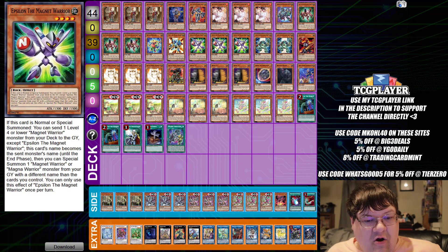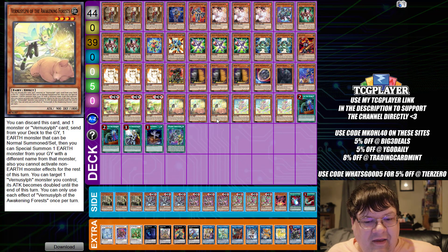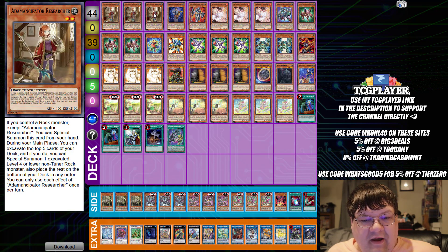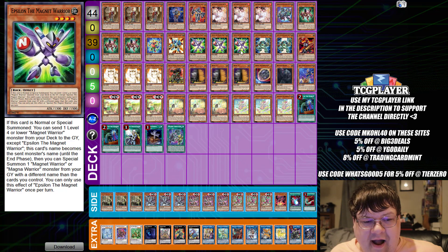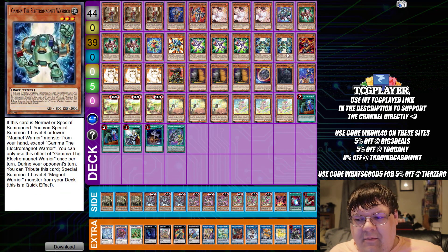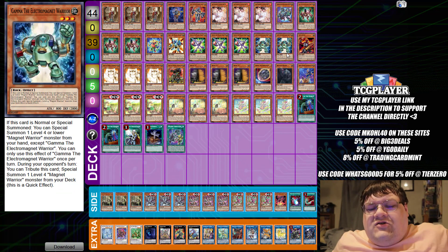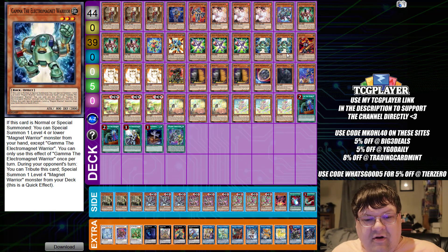Next up is Magnet Warriors. We are playing the Earth Fairy stuff in here. Of course, we're doing Ancipator combo in here as well, because all these guys are rock. Why would you not want to take advantage of that? That's the best thing about these sorts of decks where you get this extra synergy built in. It just works out.